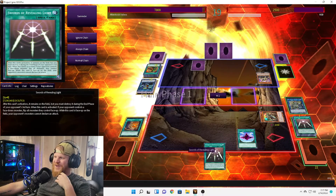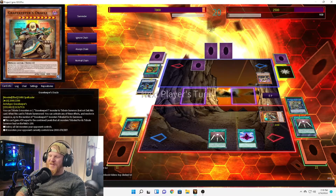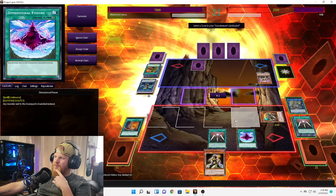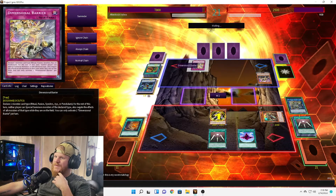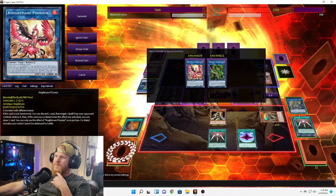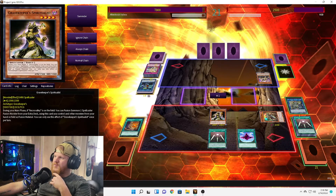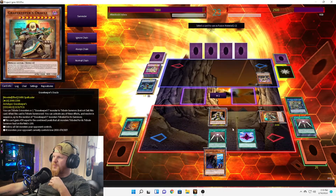We got another Swords! That's so funny. We're going to throw that back up because we have no outs right now. We'll just pass the turn on that. Turn 1 on Swords — there we go. Now we can do something. We'll normal summon the Spiritualist, activate her effect. Let's wait one more turn and see if we can do anything. Now we'll activate Spiritualist and get the Gravekeeper's Supernaturalist.